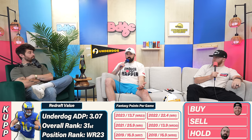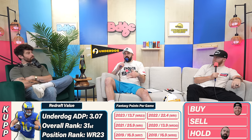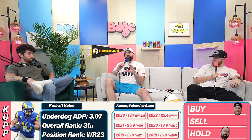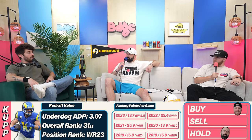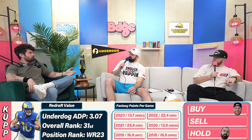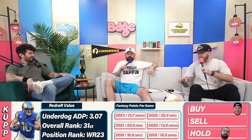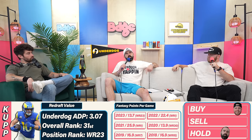Guys over 31 sometimes just have their body give out — like Julio Jones, who used to play through nagging soft-tissue injuries until he couldn't anymore. I bake that into the floor. He still has a high-end range of outcomes, but a frustrating season is possible too. I think his ADP climbs to something like WR17-20 by August. At that point, the buy becomes more hesitant. This will be a good leeway into our wider wide receiver rankings debate video.